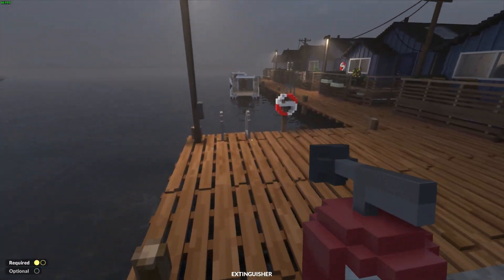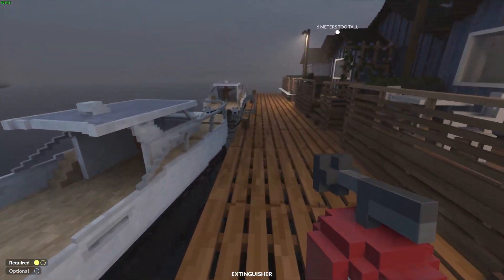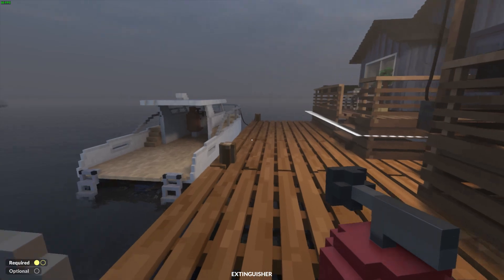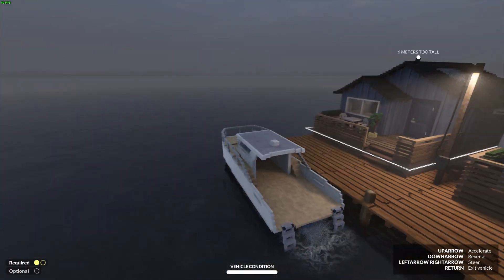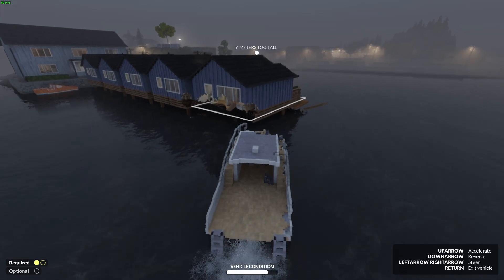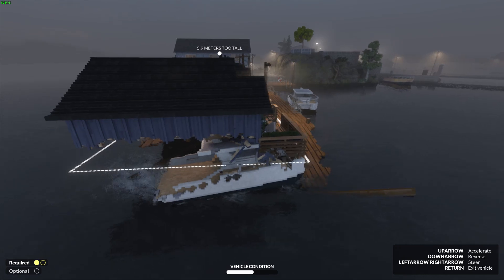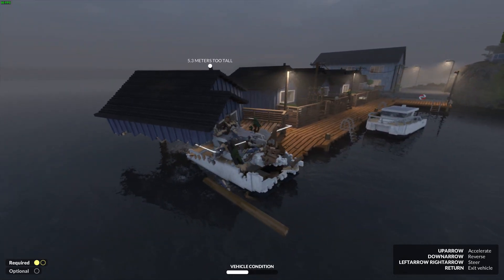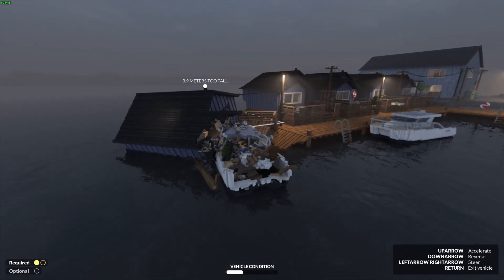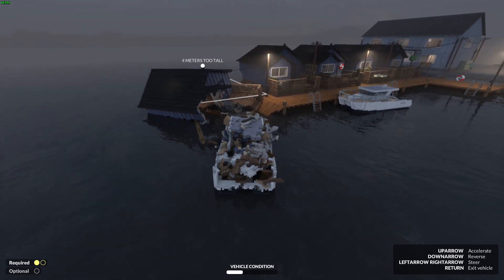Now that the safe is out of the way, head over towards the cabin you need to destroy and collect one of the boats nearby. You'll need to break the dock that has the rope attaching the boat to it, but this is usually pretty easy if you just steer to the right a little bit. Once that's done, line up and crash into the house with the boat. You should be able to destroy the entire house and sink it with just one boat, but if you destroy your boat first, there's another one right next to you.